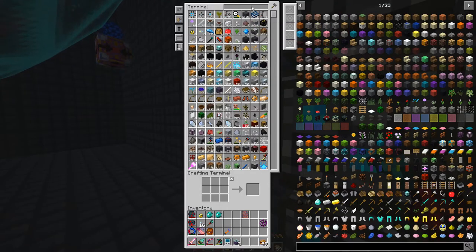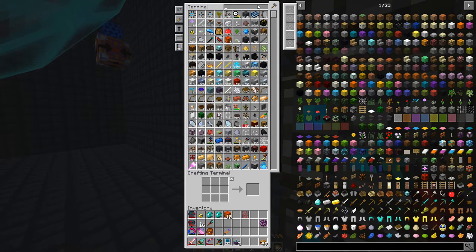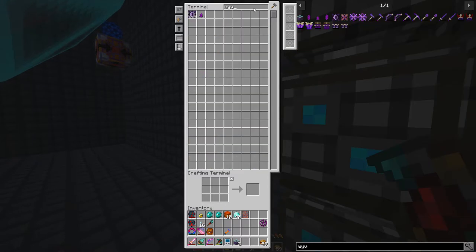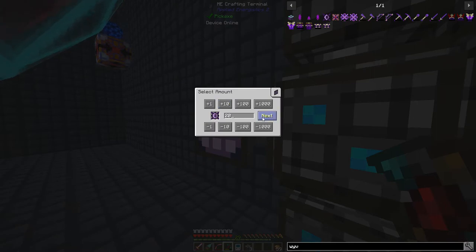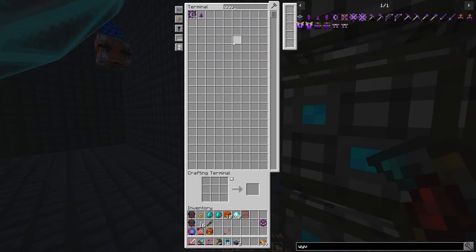We're going to leave six awakened cores in there, and then we need 40 diamonds because we're going to be doing 10 of these. Then the wyvern cores — we're going to need 20 of those. Let's get that started crafting. Should be good to go. Not too long at all.